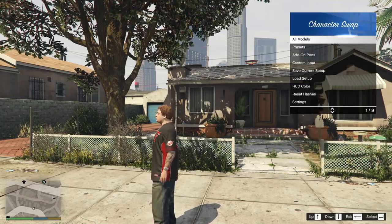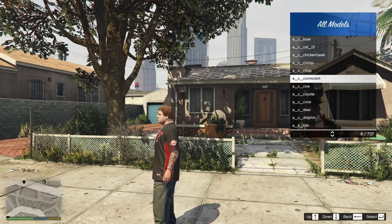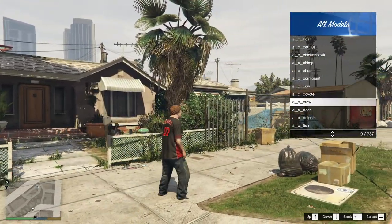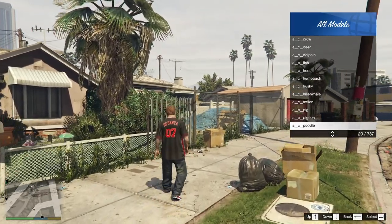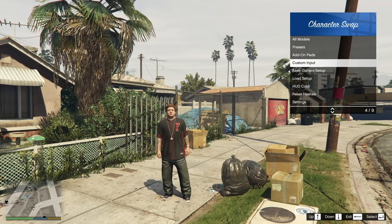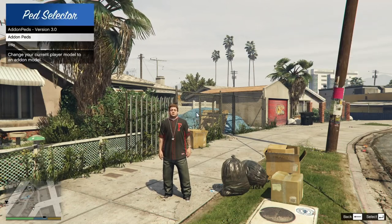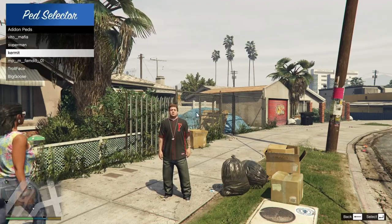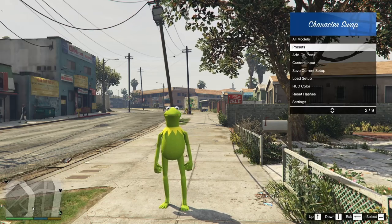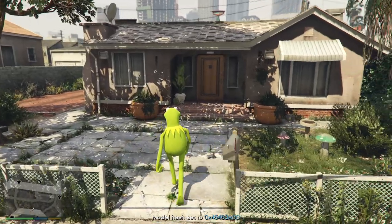Now I need to turn Jimmy into Lamar. I hit Backspace until that menu closes, and now this other menu is still open. We want to go to All Models — this is every model in the game, and whichever one I press Enter on, the skin I have equipped is going to change to that model. I know what it's called, so go to Custom Input and type cs_lamar_davis and hit Enter — now it's set as Lamar. Then I hit L which opens Add-On Peds, allowing me to use different installed models. For example, let's hit Kermit. Now I have Kermit equipped, so I press F8, go back, go to Custom Input, type cs_lamar_davis — boom, now Lamar is going to look like Kermit.